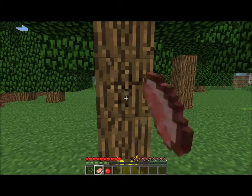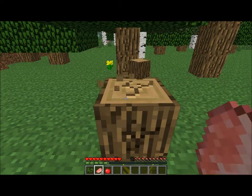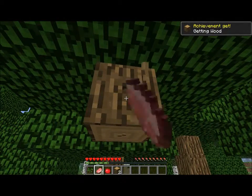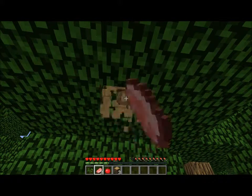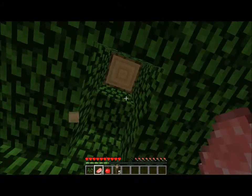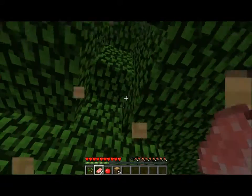Hi guys, welcome to vanilla Minecraft. What's so special about this vanilla Minecraft? It's 1.4.2 - the new update! I don't even know what it's got in it - it's got like anvils and stuff. And witches - has it actually got witches in it? I'm not sure, well there's only one way to find out. Mark, go find one!